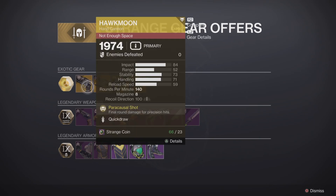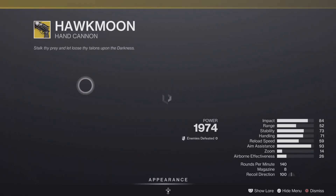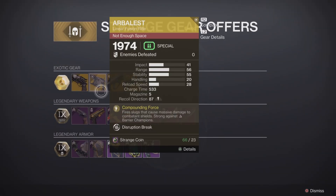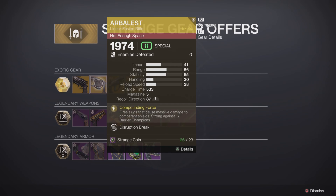Let's have a look at the weapons this week. What's the roll on the Hawkmoon? Paracausal Shot, Quick Draw — no, move on from that one.